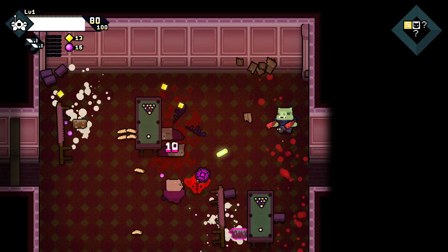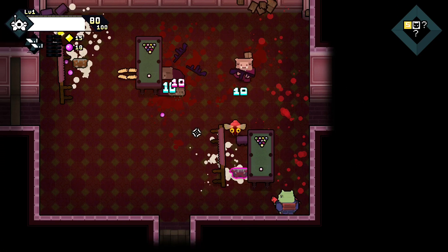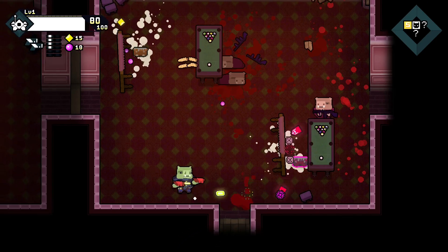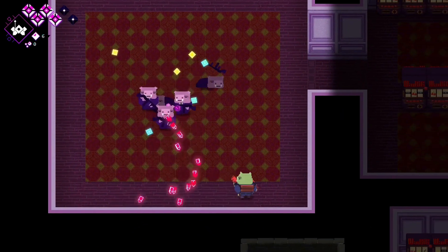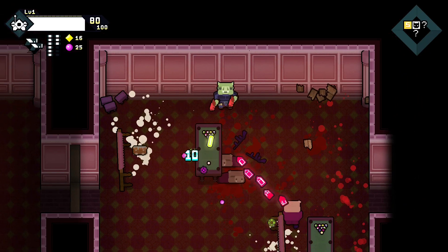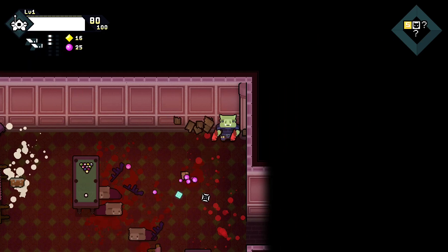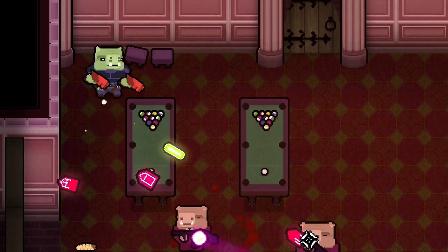If you've seen previous devlogs I'm sure you can see level 2 has had a serious change. The art has been cleaned up quite a bit and it's had a slight palette change. Just for comparison here's some old gameplay. As you can see it looks very different. Right now I only have one of the level 2 rooms done, so you're just going to see the same room being played over and over again, because it's the only room that's being used in the map generation.